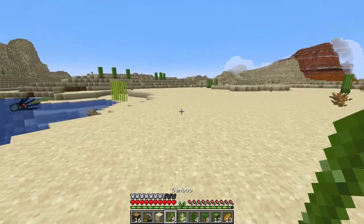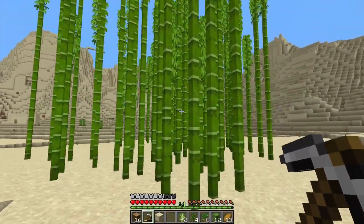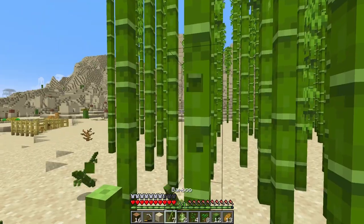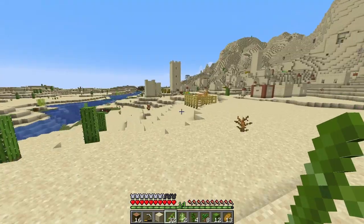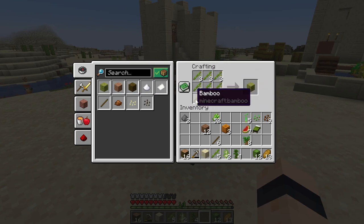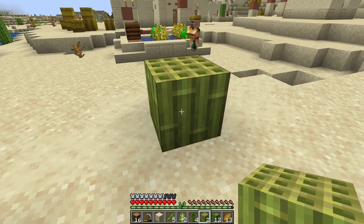I might as well add bamboo as well, because we can get wooden sticks out of it. Bamboo can grow on sand or dirt — it grows up like that. You can chop it down with your fist, a sword which will instantly cut it, or using pistons. It basically gives you bamboo which you can plant on the ground to renew it. In the crafting bench, we can make blocks of bamboo with a nine-by-nine formation of bamboo like that, and we get a block of bamboo.